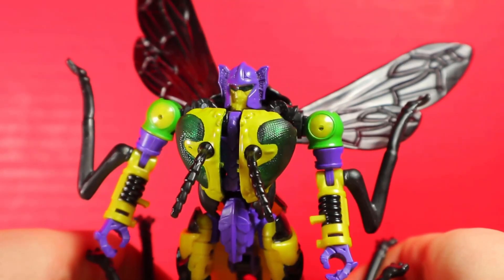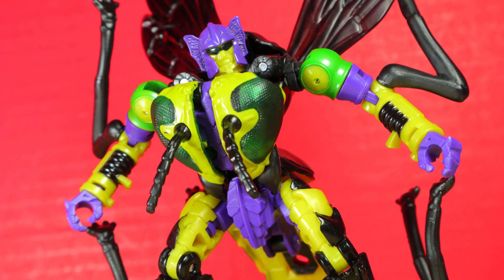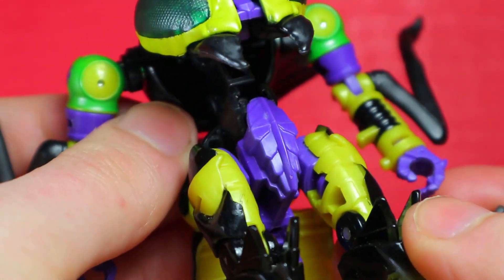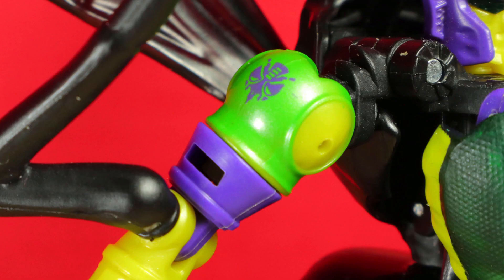Robot mode. The transformation on Waspinator was finicky and too loose in certain areas of the waist, but for some reason on my copy of Buzzsaw it's tightened all the right places. Even the tab stays in place, though your copy might vary with that issue. Besides that, compared to the alt mode, the colors are way better here. The green and purple nearly feels out of place, but helps to accompany this Predacon outfit.